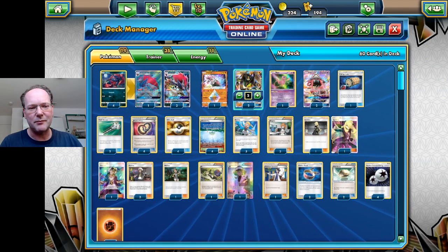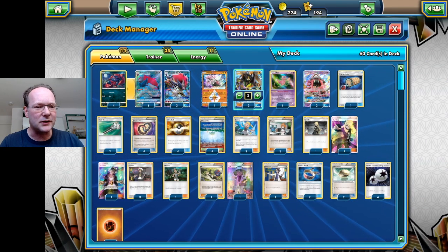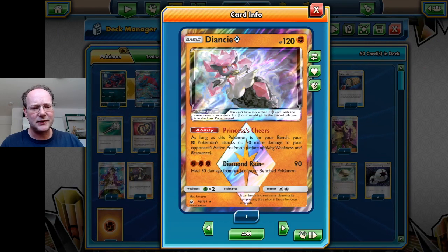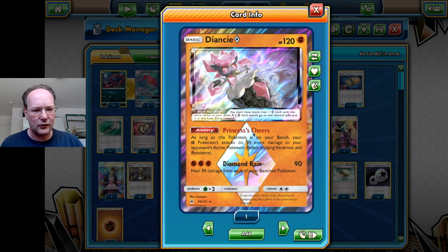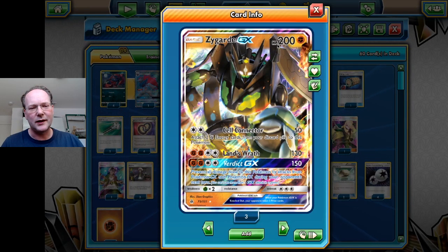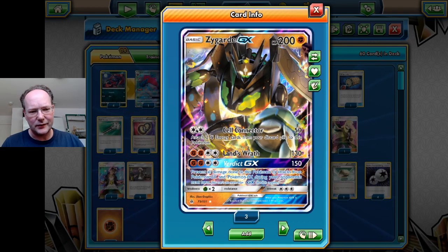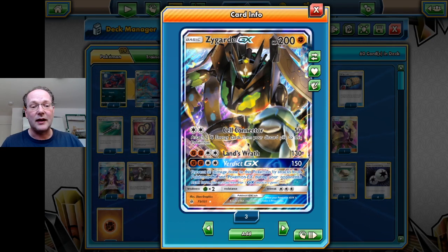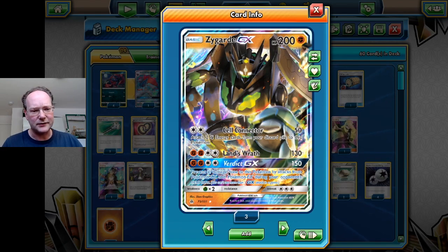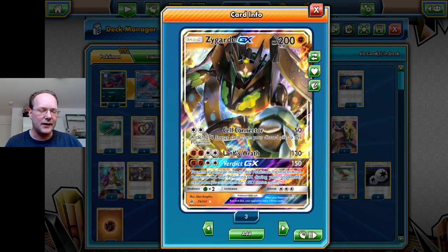Zoroark can also be effectively used as an attacker. One of the games I played with this deck was against Buzzwole, and since Zygarde is weak to Grass I pretty much just used Zoroark as the main attacker and was able to win. We also have a new Diancie Prism Star from the new extension which gives our Zygarde 20 more damage every time it attacks. Zoroark with Riotous Beating can also help us get Fighting Energies into the discard pile quickly.